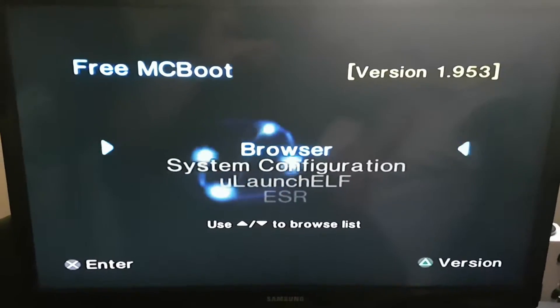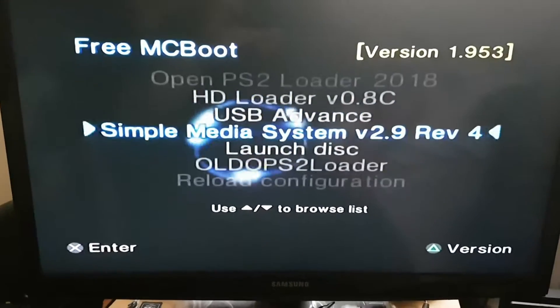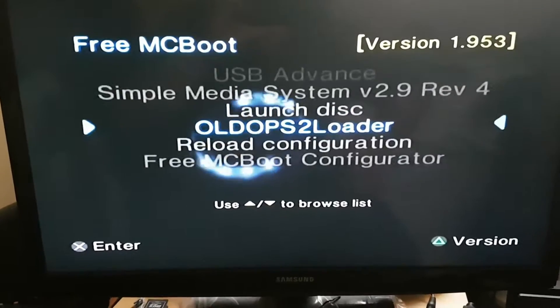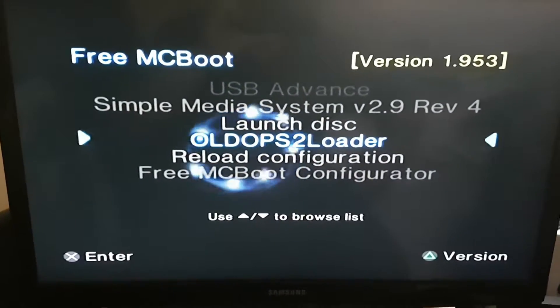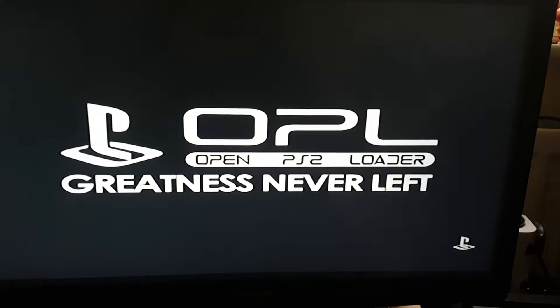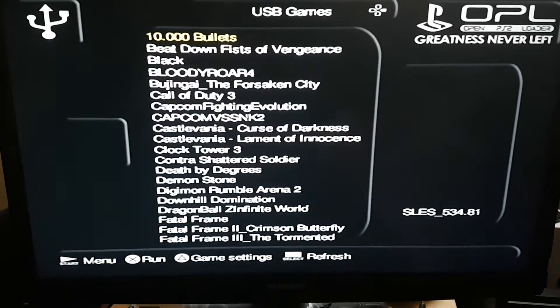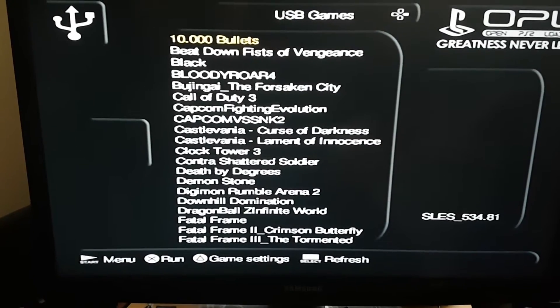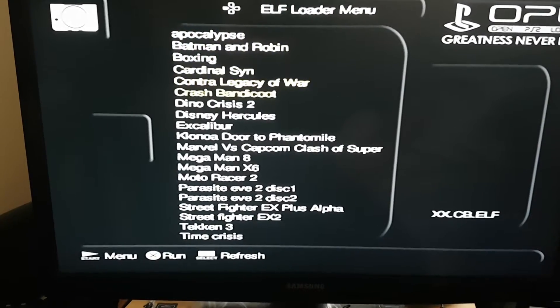The old Open PS2 Loader wasn't stable — it wasn't running some games. Let's click on the old PS2 Loader. So this is the old version. This is the PS2 games, and when you press the right button it will take you to the PS1 games.